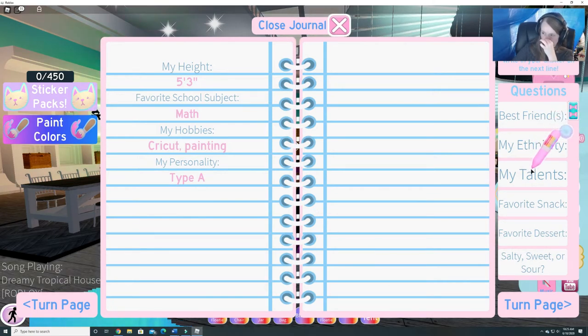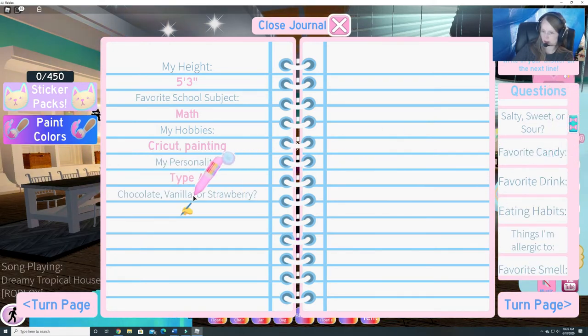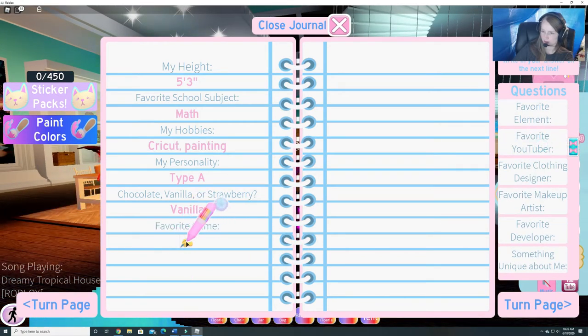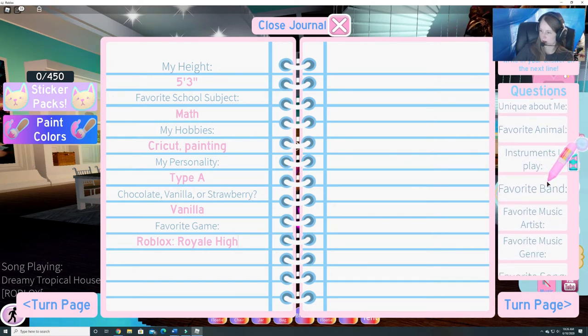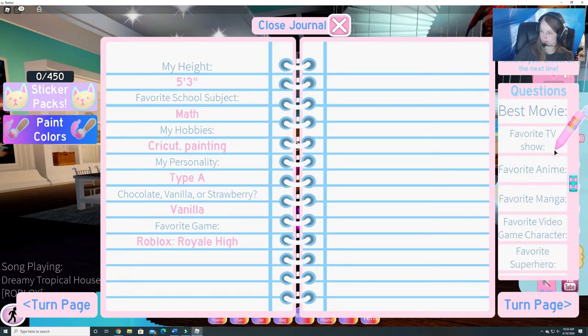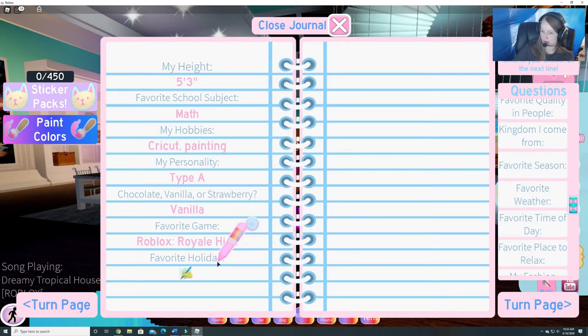My talents — I don't know. Favorite dessert — I'm not sure. Chocolate, vanilla, or strawberry: I'm definitely a vanilla fan, not a big fan of the other two. Favorite game: Roblox — but more specifically, Royal High. Instruments: none, I wish I did though. Some of these are hard; I'll have to think about these others later. Favorite holiday would be Christmas for sure, with Thanksgiving in a close second.